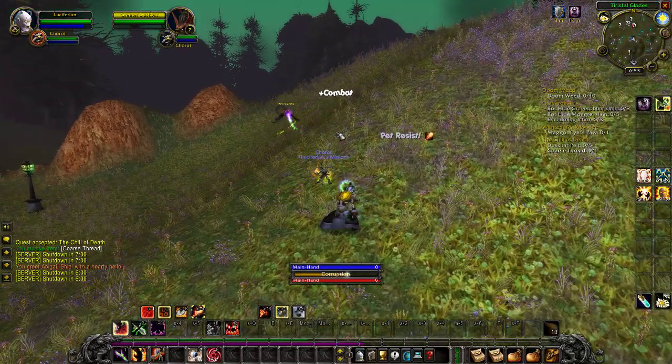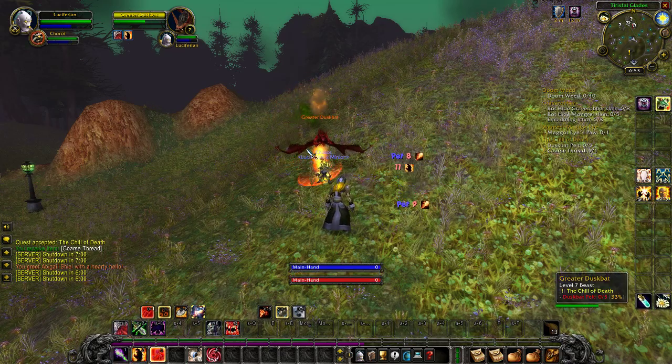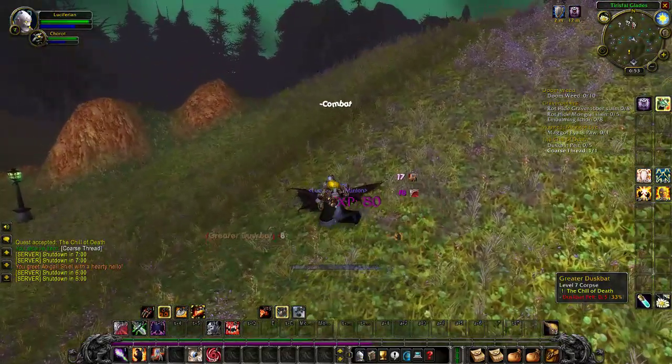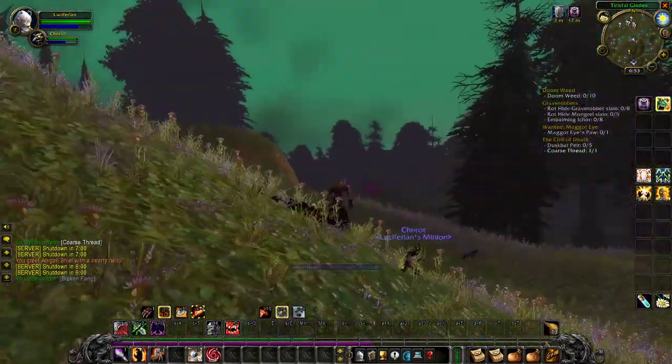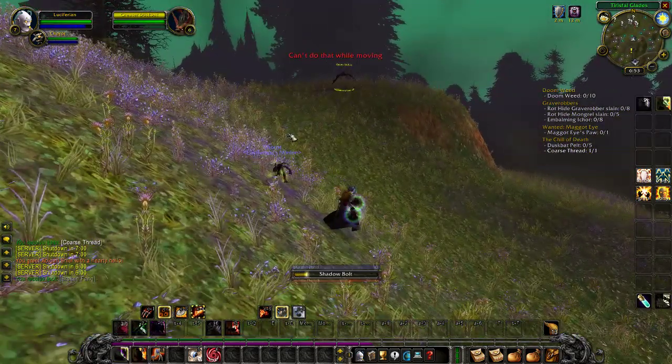Super simple quest — just kill these dust bats so you get five pelts and return them to the girl at the top of the inn. Alright, let's get one, let's see if we can get one.